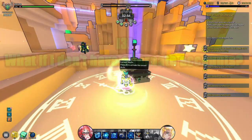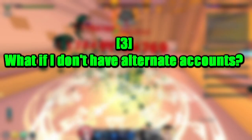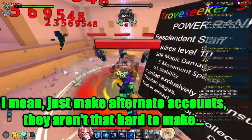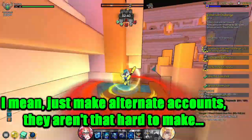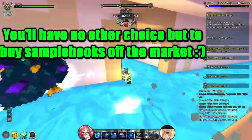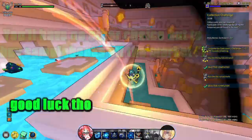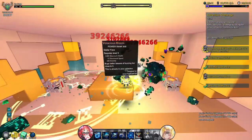Third question: what if I don't have alternate accounts? Sad to say, this method is not as overpowered without alternate accounts. You may try slower alternative methods such as buying sample books from the marketplace. However, this may prove very pricey, as each sample book is usually priced at about 200 flux each.